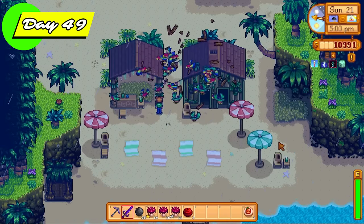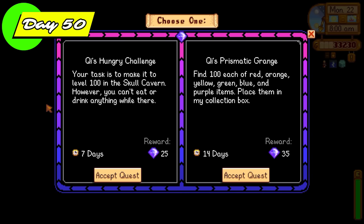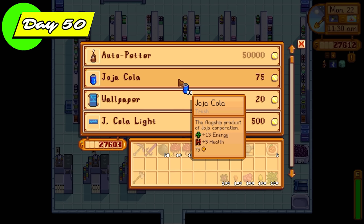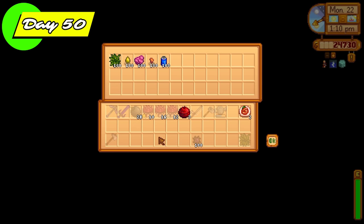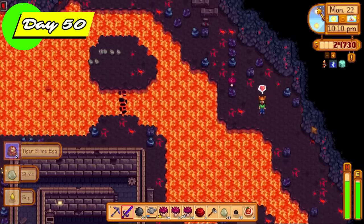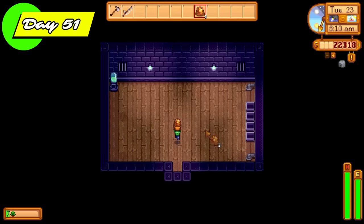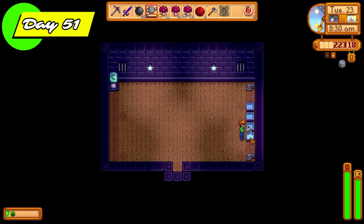I unlocked the beach on Ginger Island to get more golden walnuts, and we just accessed Qi's secret walnut room which was great. Now we can take on Qi's quests which give us Qi gems to purchase nice items. We're going to go with Qi's Prismatic Grange because it awards the most gems — 35 gems in total. I had all the other items needed except the red items, so I made some cherry bombs using copper ore and coal. Back into the volcano cave today, and there we go — two tiger slime eggs from a slime, thanks to the burglar ring. Absolutely magnificent!